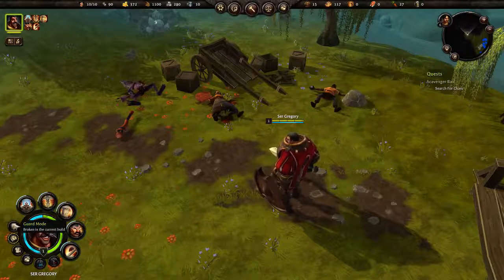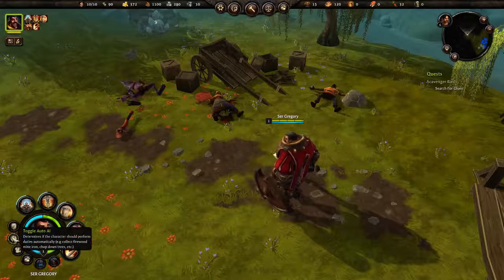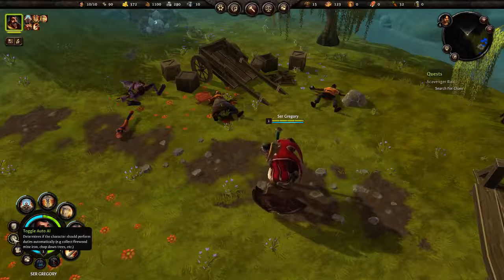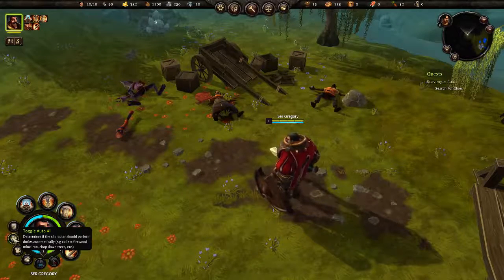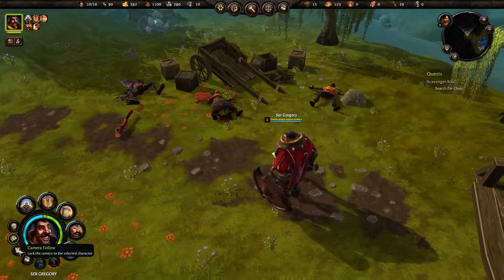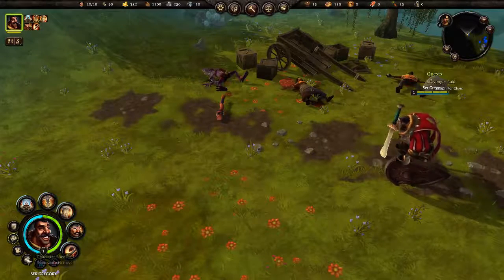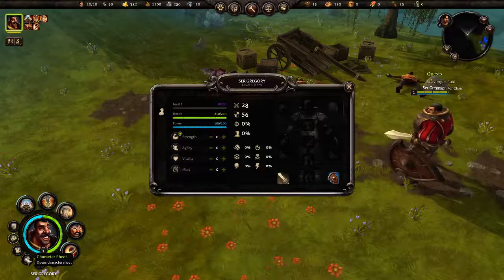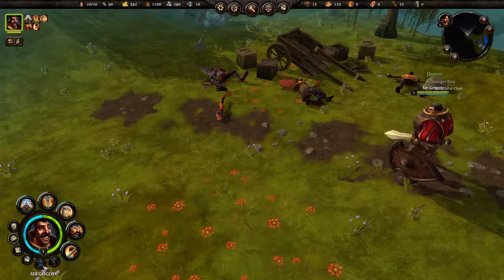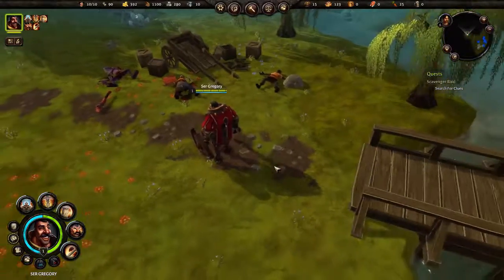Over here we have Guard Mode — it's currently broken in the current build but no doubt they'll fix that. Next is Toggle Auto AI, which determines if the character should perform duties automatically, like collecting firewood, mining iron, or chopping trees. Then we have Camera Follow, which locks the camera on the selected character. Next is the Character Sheet — I'll wait for the advisor to mention that. And lastly we've got two potion slots: one for power and one for health.